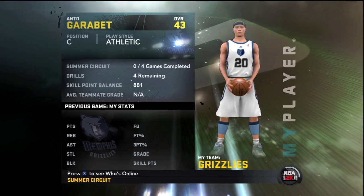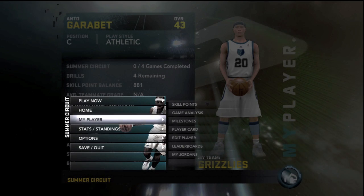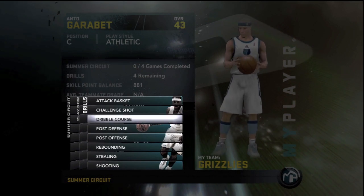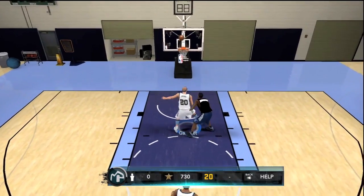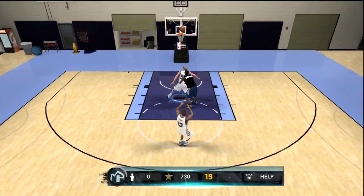Hey, what's going down, friends? So here we are after we get drafted to the Memphis Grizzlies. We are now heading into the Summer Circuit, and hopefully we do well. We have a decent four games, and after the four games, hopefully we make the NBA team — hopefully we don't have to get cut and go through summer league and the development league and all that. So here we are.